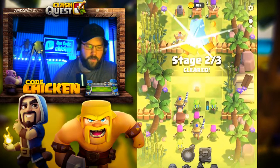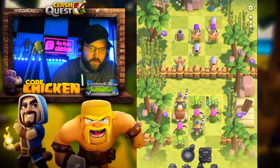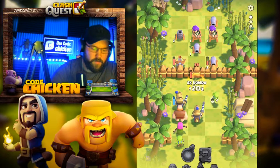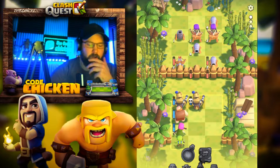We'll use the one Prince rather than wasting two. I guess I could hit the wall. Let's go Archers first, and the Goblins — since they're both gonna die. It would've been nice if they both hit the same wall, but that's okay.